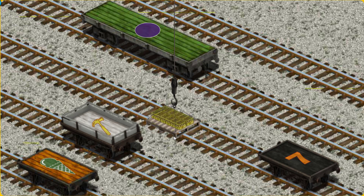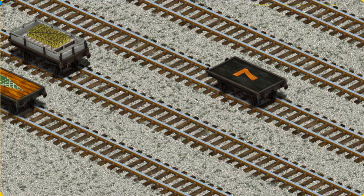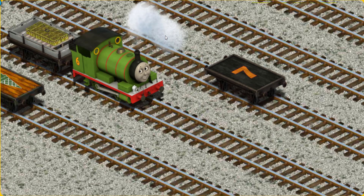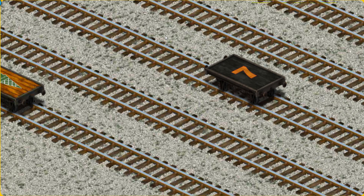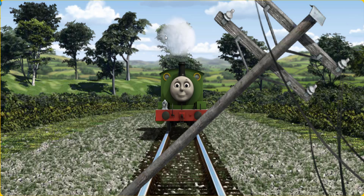Show Cranky where the white flatbed with the picture of a yellow hammer is. There you go. Percy pumped his pistons and puffed out of the docks.